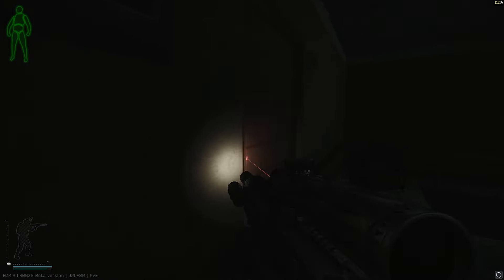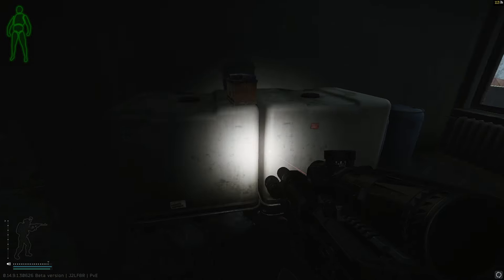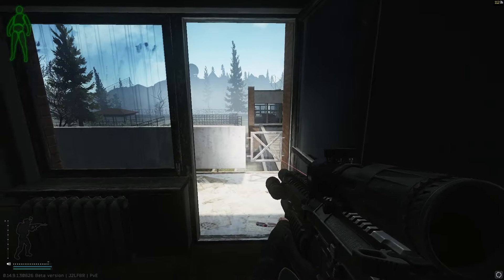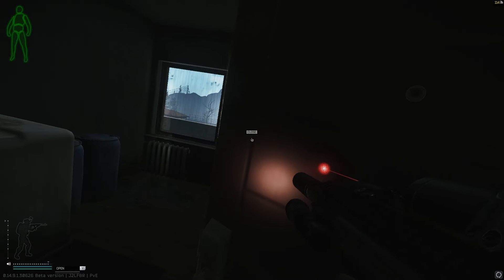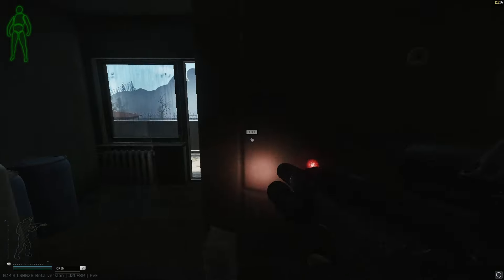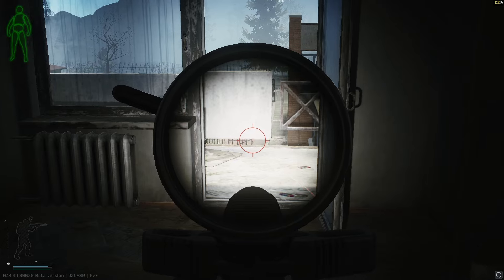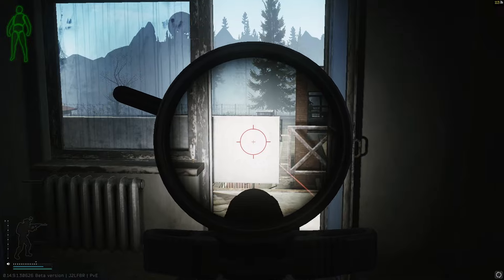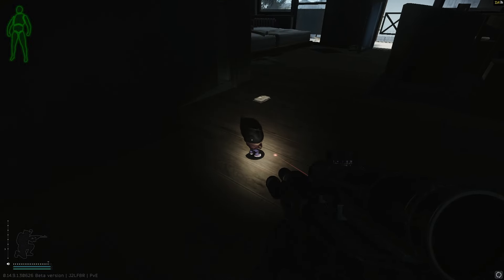Next we're swinging into 301. This room used to be so heavily contested on PvP, but this wipe I feel like they kind of killed Shoreline with the vault changes. Quick tip when transitioning through to the next room: you come out onto this balcony and if Sanitar is in Admin or PMCs are at the back, they will light you up. Even on really tight, obscure angles they'll shoot you through gaps under the concrete railing — be mindful of that.